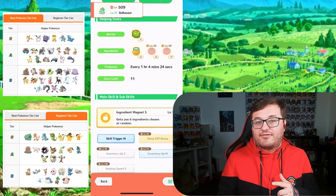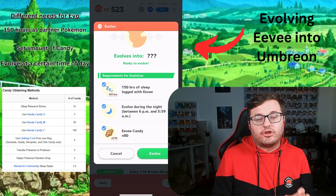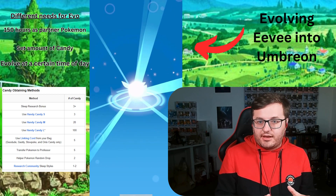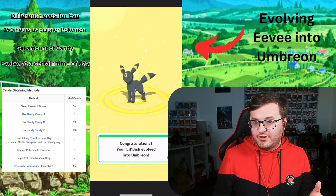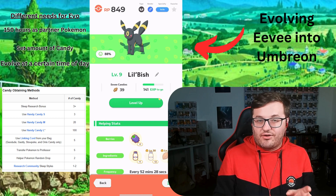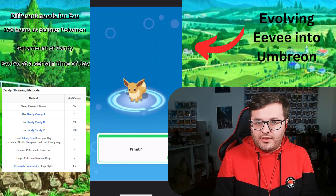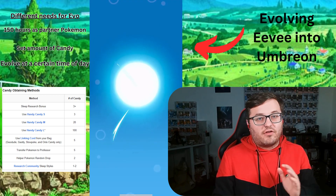To evolve a Pokémon, click on it in the Pokédex - or Poké Box as it's named in Pokémon Sleep - then click the Evolve button. This will outline what it needs: typically hitting a certain level, sometimes 150 hours with that Pokémon as your partner Pokémon, an evolution item, or a set amount of candies - or all three, or two of those. Candies are the hardest to get; Eevee, for example, requires 80 candy per evolution. Adding friends helps since you collect candies every time you check the Research Community. Using rare candies from rewards to target specific Pokémon candy is really useful.